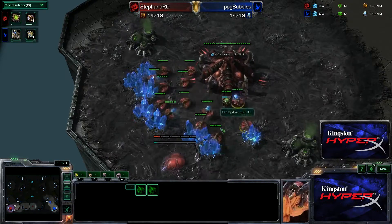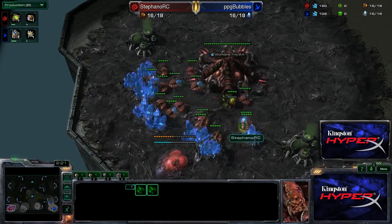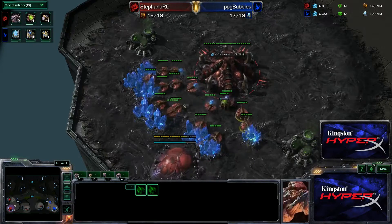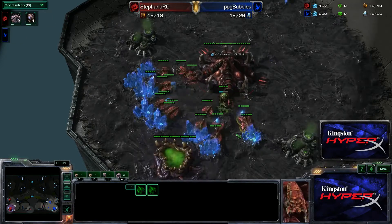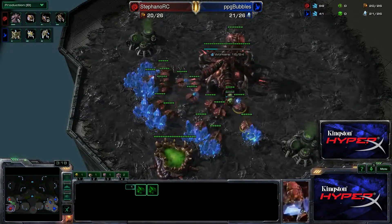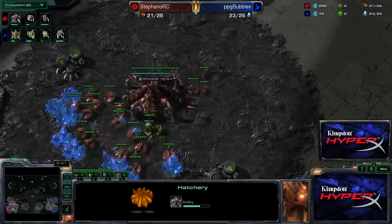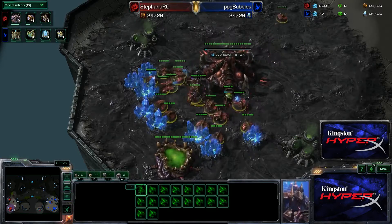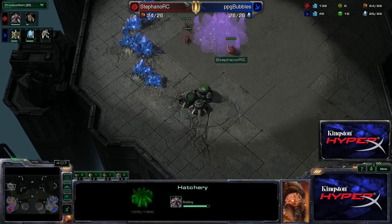We see more and more roach-hydra-vipers, or hydra-swarm-host-overseers and corruptors. I tend to play more on roach-hydra-vipers because the army is more mobile and I master it more than the swarm host — I'm having some troubles with swarm host lately. In the early game there's not much to say: it was 15 pool, 15 hatch, 3rd hatchery.